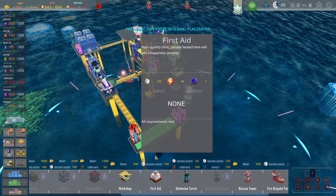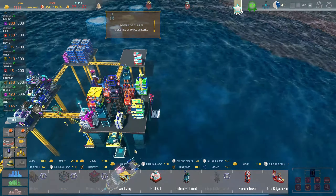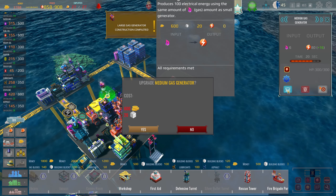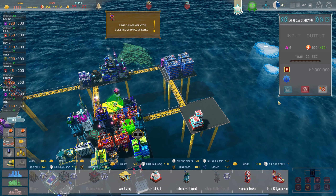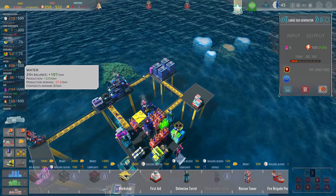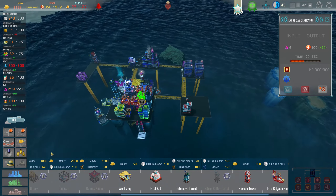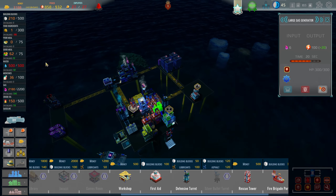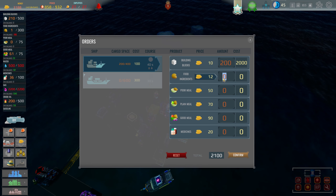Another thing I want over here is another defense turret. Let's go over here and upgrade a couple of my generators. This generator here doesn't look like it's been upgraded at all. Apparently it has been. We're doing fine there but we're out of food — although we do have 62 meals. I'm going to go ahead and order some food anyway. We got 27 employees, I'm probably good for about a day, but let's call in a shipment — 200 building blocks and 50 food.